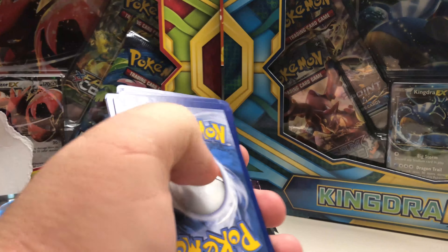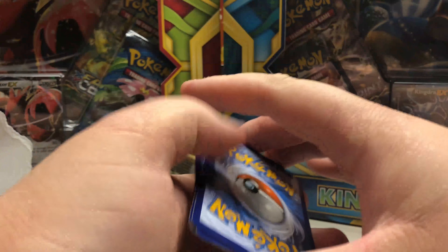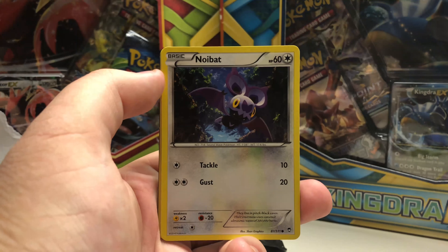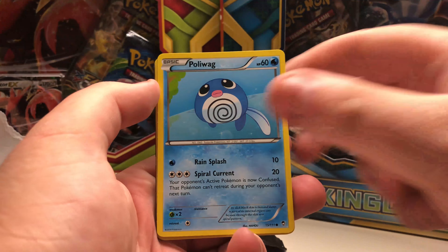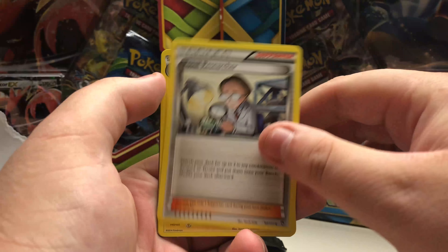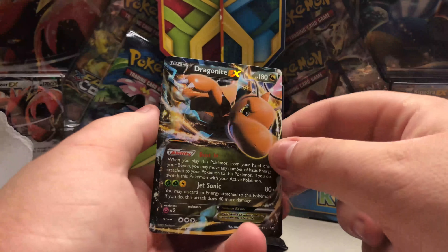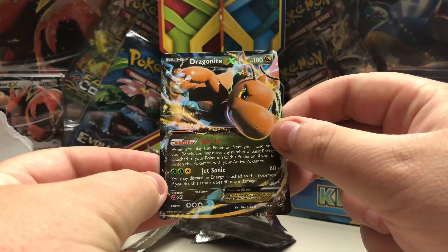Code card. And we have Patrat, Rousey, Noibat, Slakoth, Poliwag, Weepinbell, Puzzle Researcher, Raichu. Our reverse is a Fighting Stadium, and our rare — hey, we did get a hit actually! We got a Dragon EX, so a very nice card to get from this.